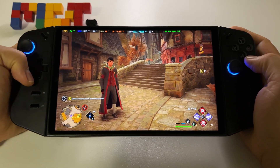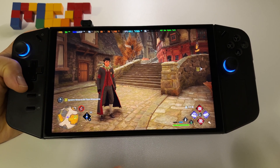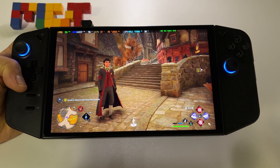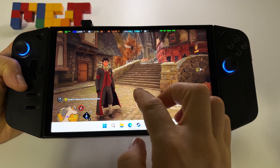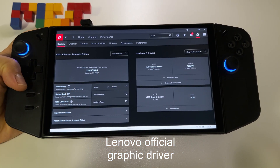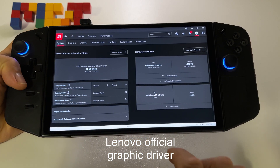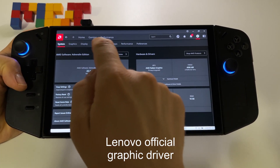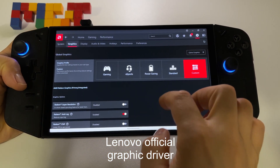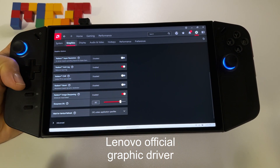Let's see the difference between the official video driver for the Lenovo Legion Go and the latest AMD Adrenaline, and the latest Adrenaline with support for Fluid Motion Frames 2. At this point I have the official AMD Adrenaline Edition 24.4.0 and these are the settings for the graphics. I don't have HyperX active, I don't have super resolution active.